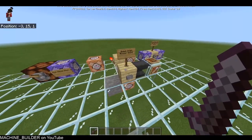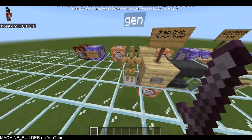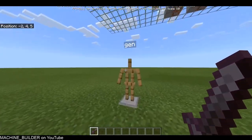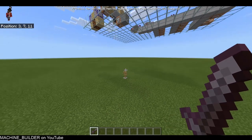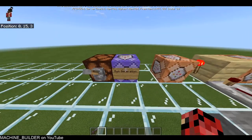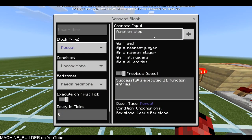To showcase this, first we click this button to spawn an armor stand, which falls down onto the grass. It's called 'gen' — that custom name is important. Over here we can run the generation, which is just one function called once per tick when the switch is on.